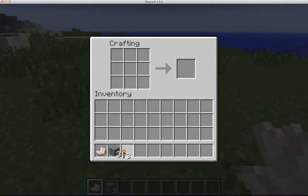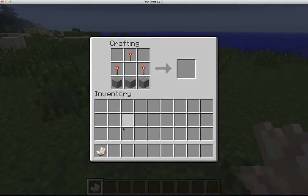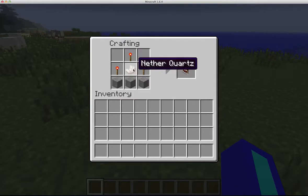So you're going to go into your crafting table, take your three redstone torches and place three on the top like this. Then you're going to take your stone and place three on the bottom. Then take your nether quartz and put that right in the middle.